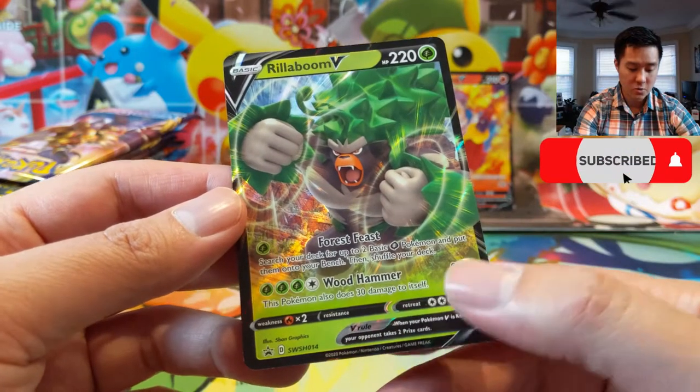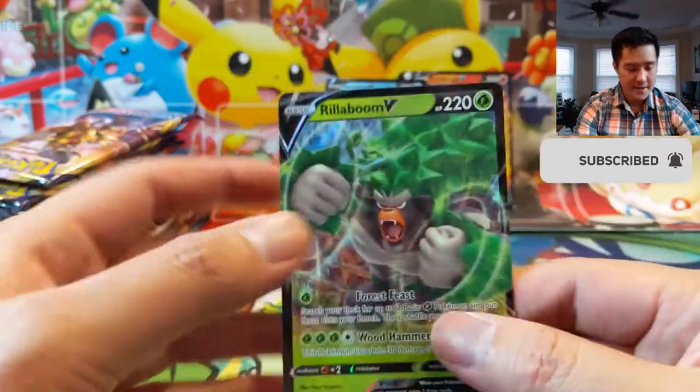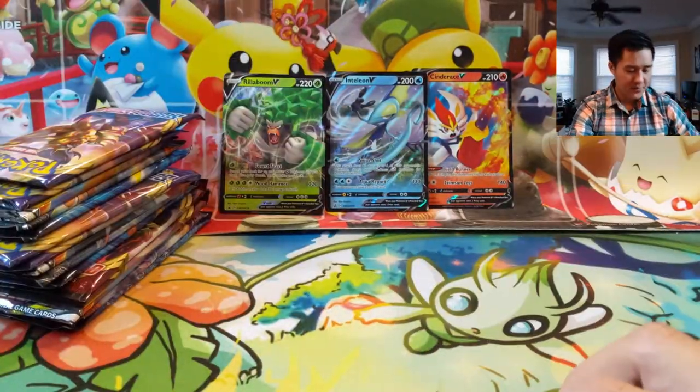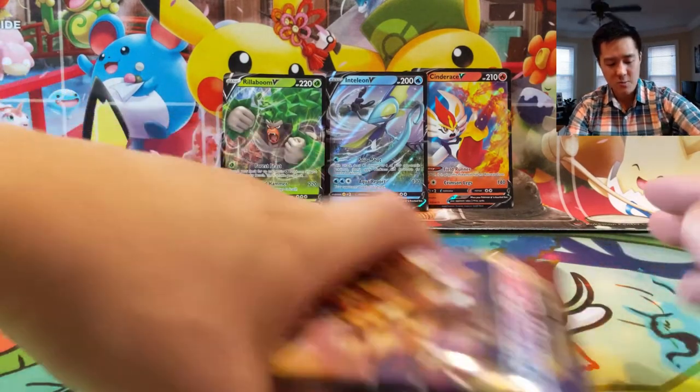Forest Feast: search your deck for up to two basic Grass Pokémon and put them onto your bench, then shuffle your deck. Wood Hammer: 220 damage but 30 damage to itself. I think Rillaboom is the coolest one — Forest Feast could be a pretty good turn one attack going second just to set things up, grabbing some basic Grookies to evolve into Rillabooms.